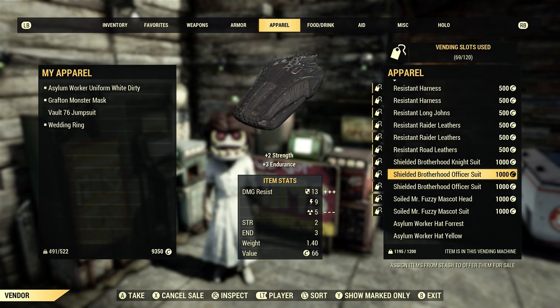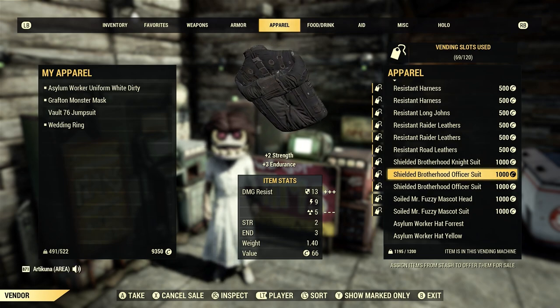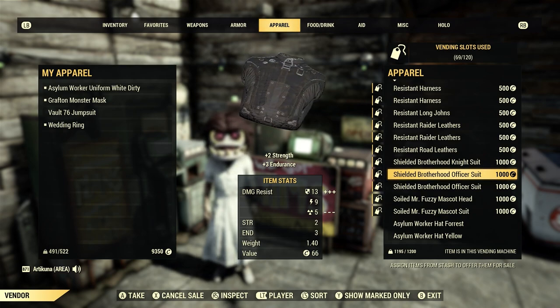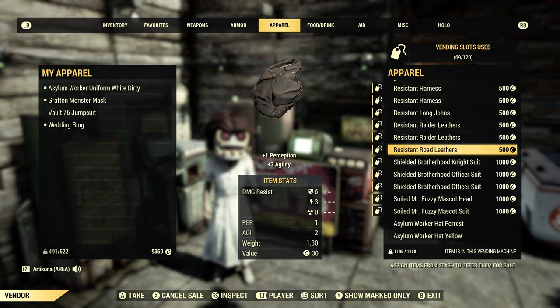Under armor is just one of those items I always need to replenish because people are just buying them. Some under armor sells better than others — my shielded ones sell better than the resistant — but new players will come along, see the resistant one, and buy it because it's just a nice little passive to have when you're getting started.